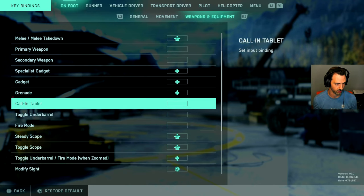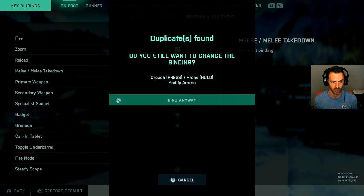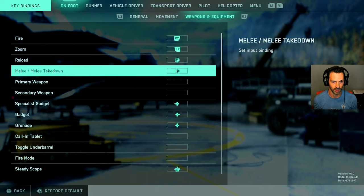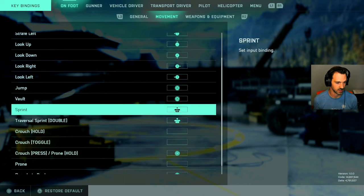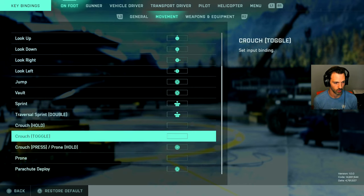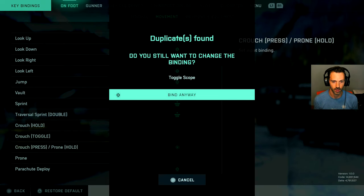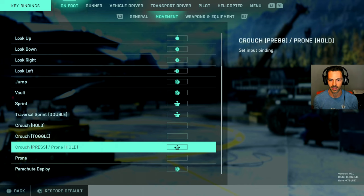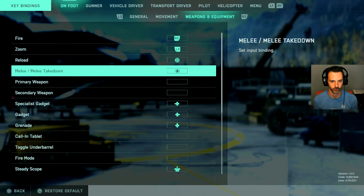Here I have the melee takedown, which is set to R3, but I like that to be circle. And then the other one would be under movement — crouch or crouch toggle, crouch press prone — which is set to circle right now, and I want to change that to R3. So simply change the crouch press prone hold to R3, and under weapons and equipment, change your melee to circle.